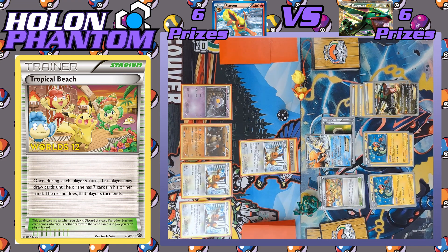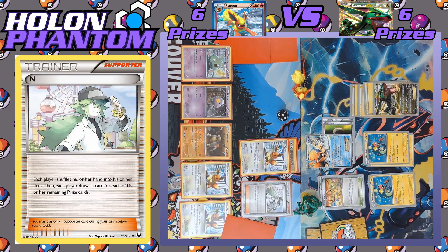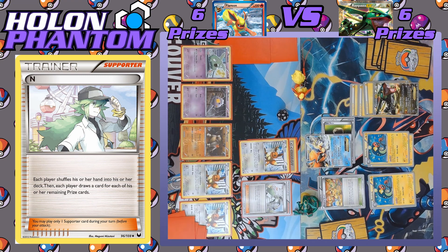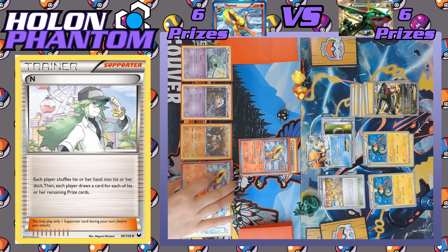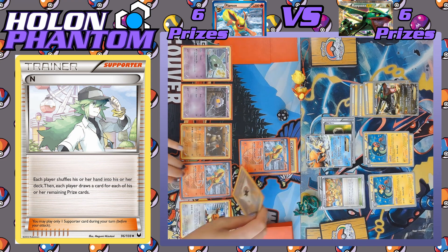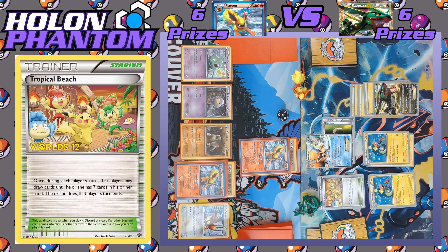Back to the Flareon side — Trubbish comes down to the bench, giving the player a full bench. They activate their own N to shuffle and draw six cards, but it looks like they didn't get any Flareon. Both sides draw their six cards. The active Eevee evolves into Flareon, and so does one of the benched ones — two Flareon in play now. The benched Flareon gets a Double Colorless Energy as well. The player chooses not to attack, opting instead to use Tropical Beach to draw some cards, and that's their turn.